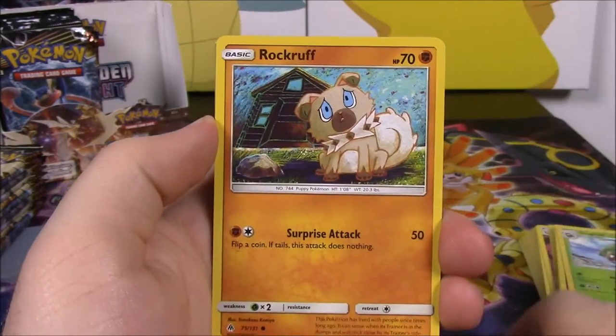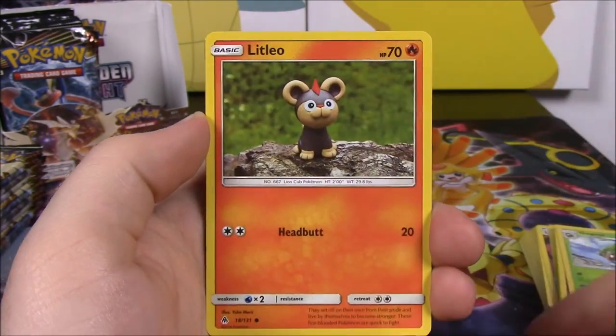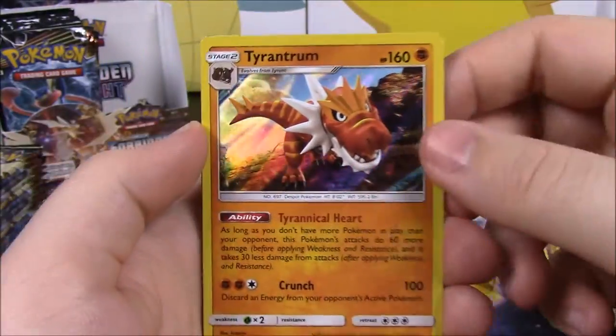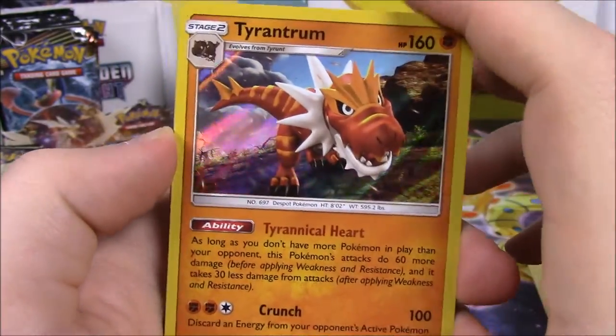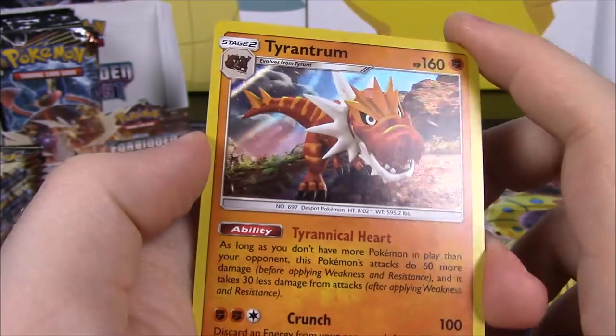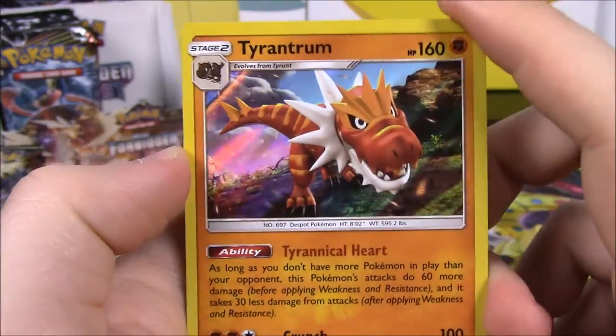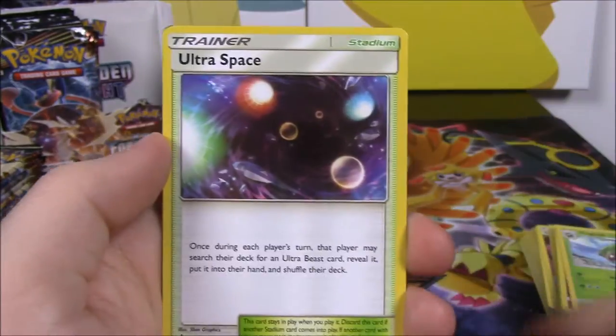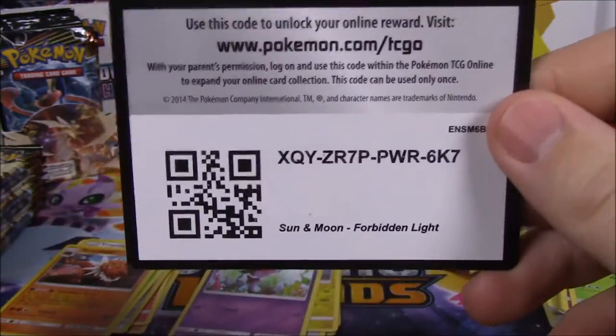Next pack we got EK, Fennekin, Rockruff, Flabebe, Litleo, a Reverse Holo Screlp, and a Tyrantrum Holo as our rare. That is awesome — that's like the third Holo card we've gotten, and it's a Tyrantrum, that's cool. We got a Psychic Energy, another Poipole, a Mesprit, Ultra Space Trainer, and the code.